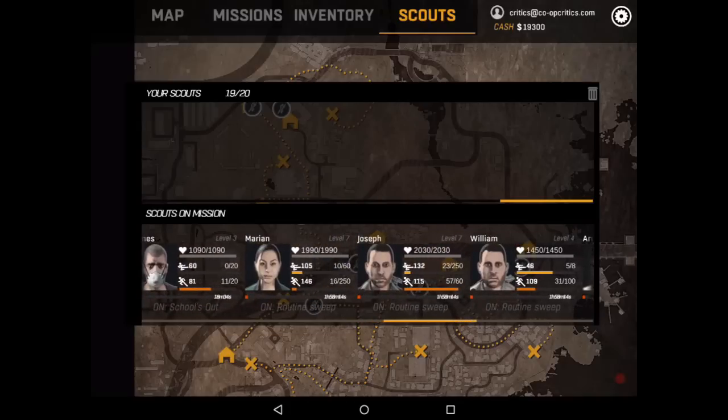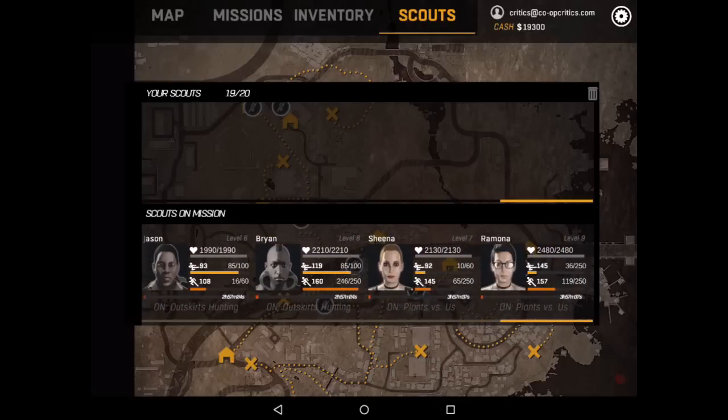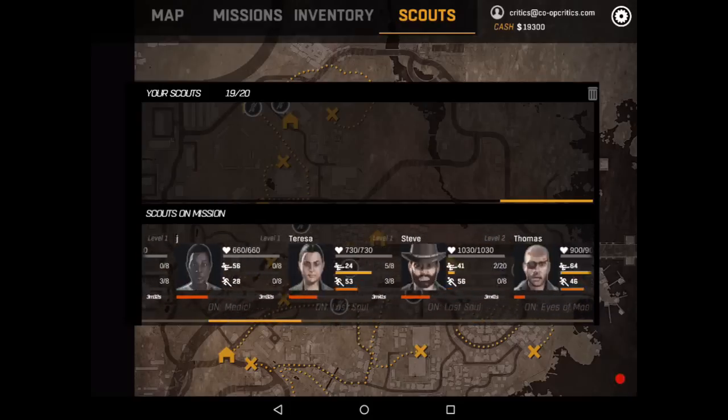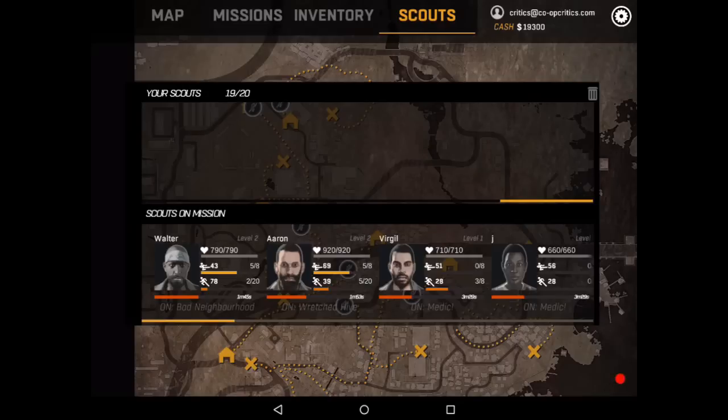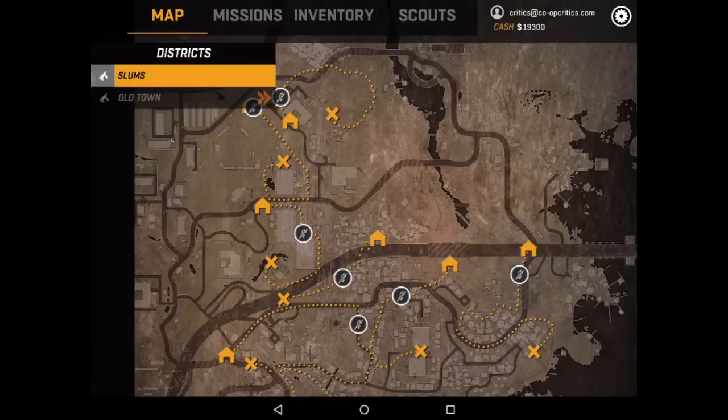You'll find everything from alcohol and gauze to make medkits, to full medkits themselves, to different upgrade materials like metal parts and plastic parts for upgrading your weapons in Dying Light. You also have a second inventory showing what the scouts have gathered for themselves, because they need certain items to go out on certain missions — one mission might require a trap kit, another might require a flashlight. To qualify for certain missions you need the right materials and enough people of a certain level.